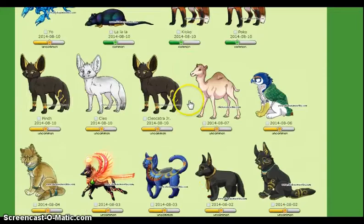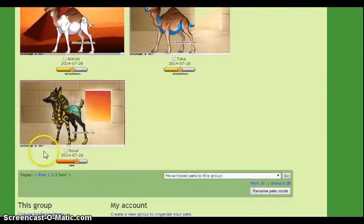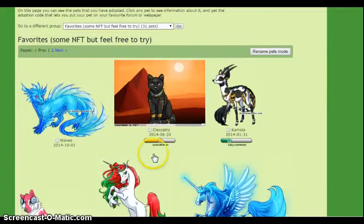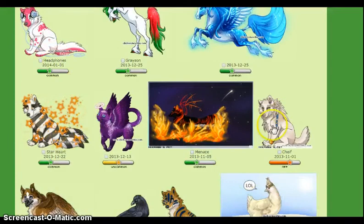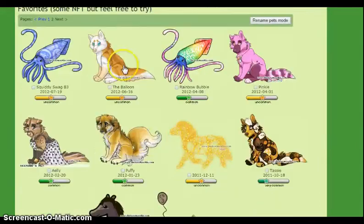And these are my Egypt pets — I love the Egypt event, I wish it lasted a little longer and I wish they gave us more pets from it. This one's my personal favorite. I know I have a lot of favorites. This one's the first rare I ever got — I was so happy. And I call this guy the balloon because it just looks like it's inflated. I don't know what else to call it.